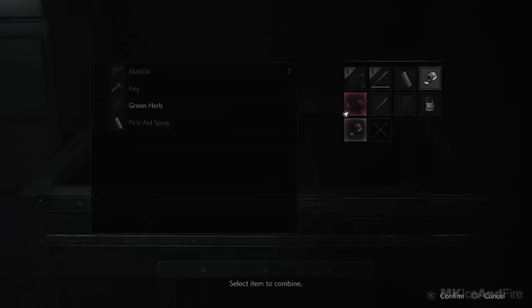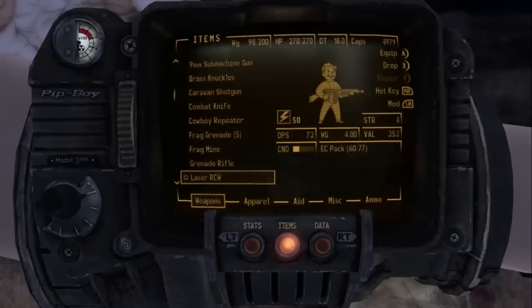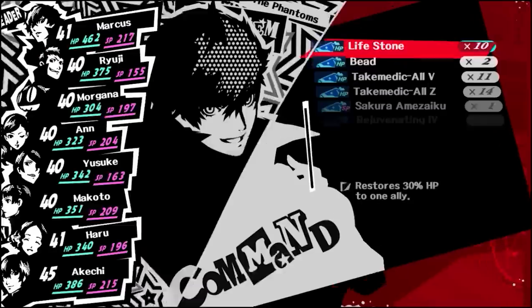Bonus points if you can give it a decent in-universe theme, like a Pokémon Trainer's backpack, an Android's OS, or a Vault Dweller's Pip-Boy. Also Persona 5 has a really nice inventory.